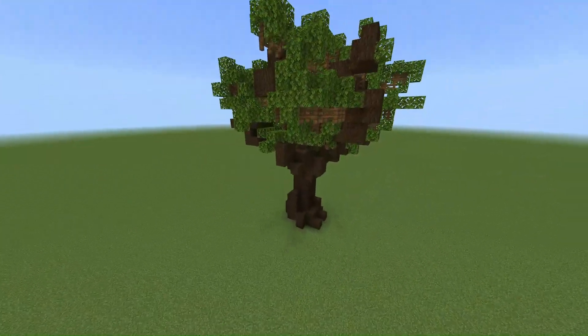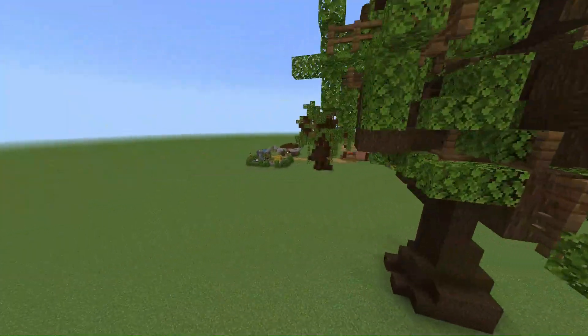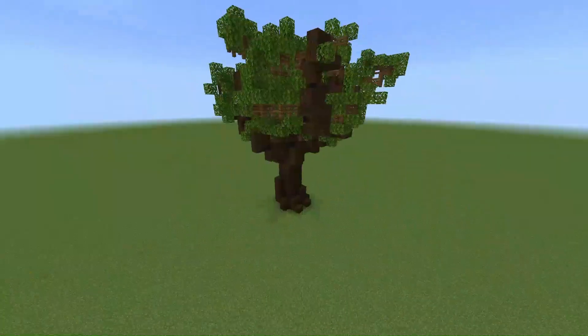Once you've fully done that, you can start to see your mega tree coming along. You should probably start adding some decorations such as vines and other stuff that look nice on trees.